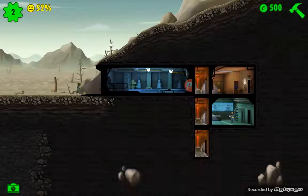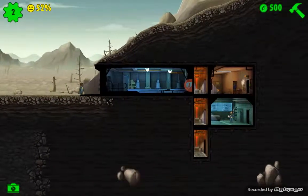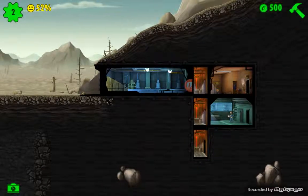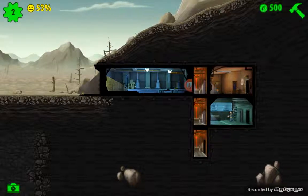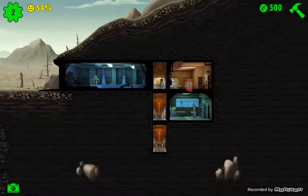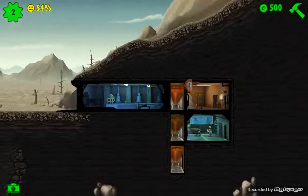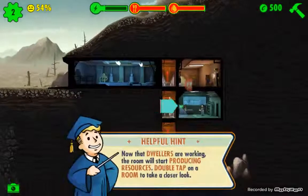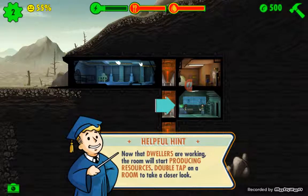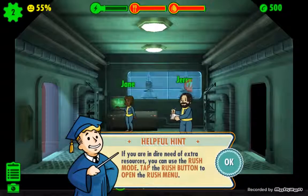I mostly play these games on iOS - I don't really play Android games too much. You'll also see that their uniforms actually change. Special characters keep the same uniforms. Up on the top right you can see we have 500 caps, which is our currency. Dwellers are working - the room will start producing resources. Double tap a room to take a closer look - we'll zoom in and look at Jerry and Jane over here.